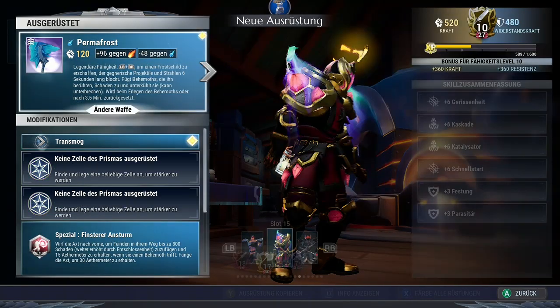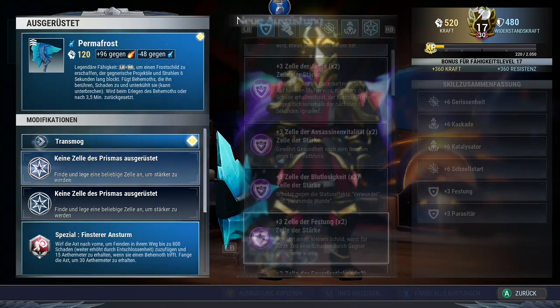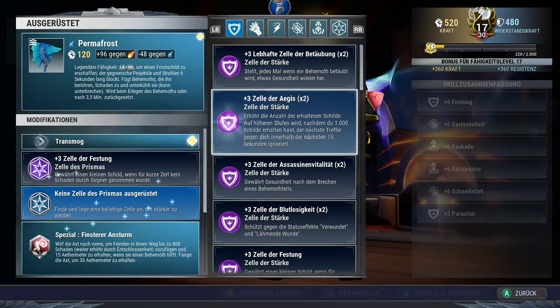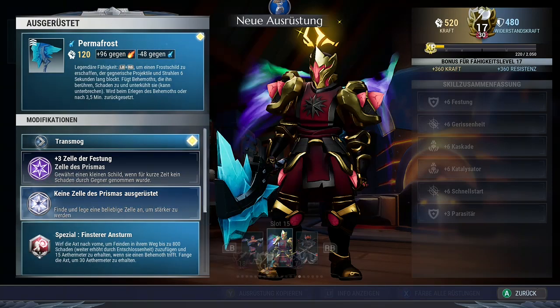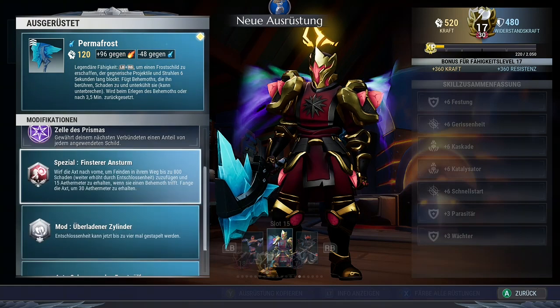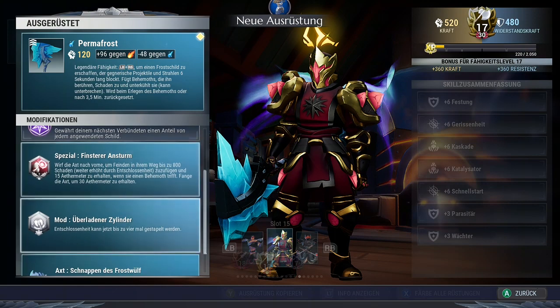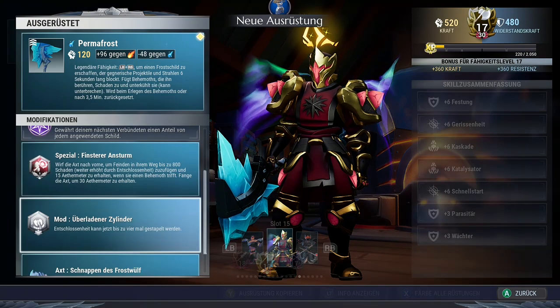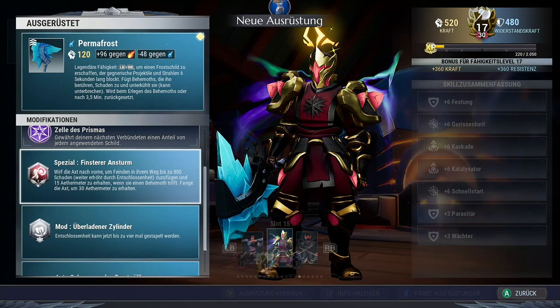Let's take the next weapon, which is the Axe. We take Erskar again. Cells will of course be Fortress and Guardian. As a special, we have the Grim Onslaught, and as a mod, the Overcharged Cylinder. That's just the best setup for axe that you can get.